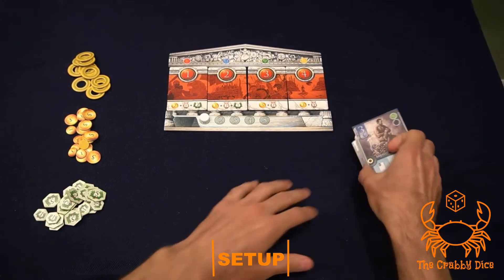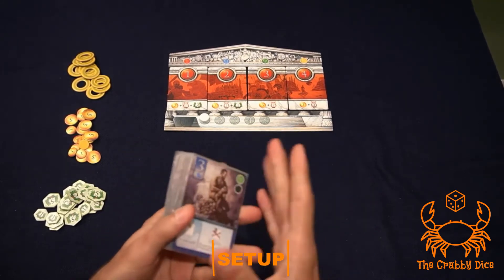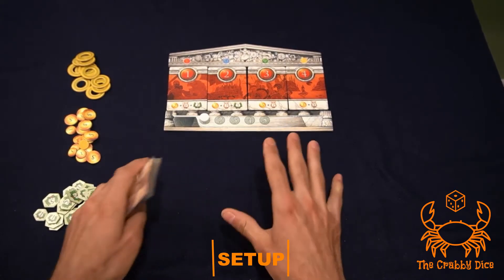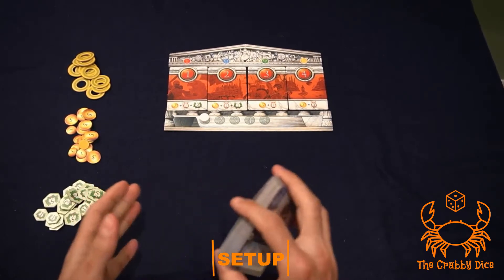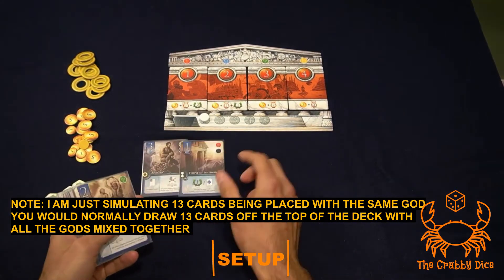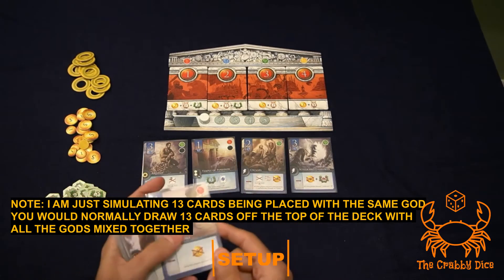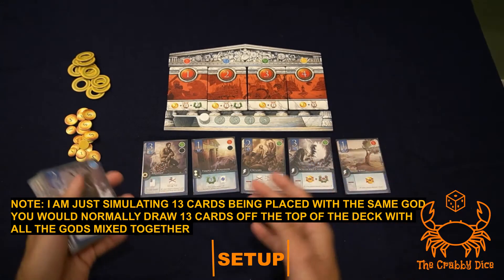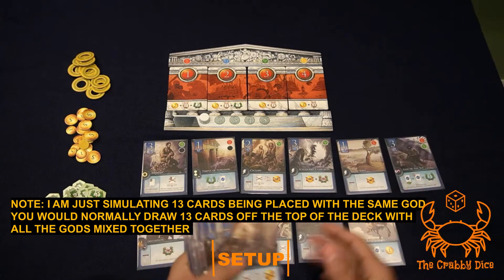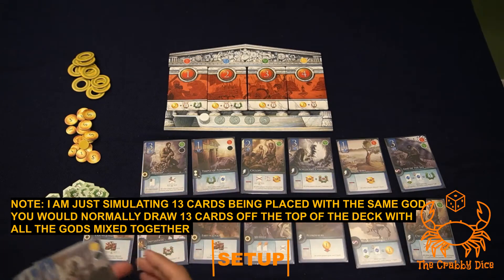You're going to set up the card selection area down here. Put out the number of cards equal to the number of players times three plus one — that's per the rules. What I would suggest is always put out 13 cards, because sometimes you need certain cards to trigger a combo and in a smaller player count it makes it friendlier. It becomes super cutthroat at four players, so just lay out your 13 cards.